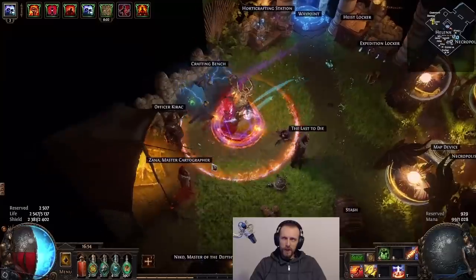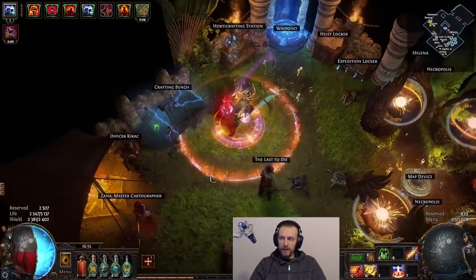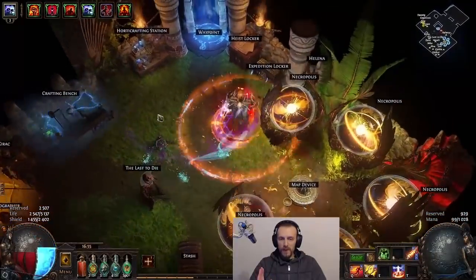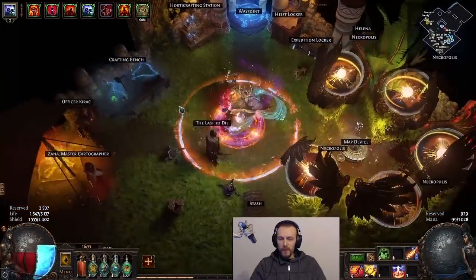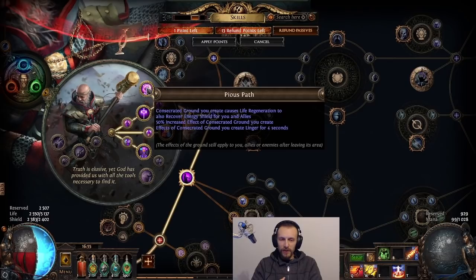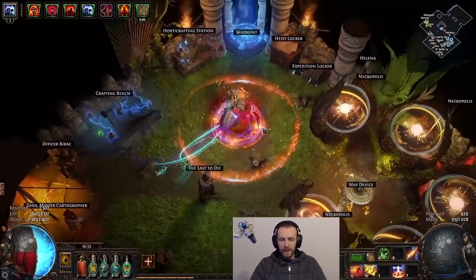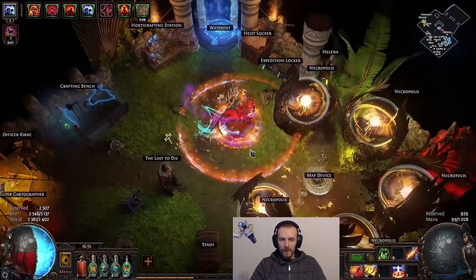One thing that I kind of overlooked was that you only get regen if you create consecutive ground. Like if I run without stopping for over four seconds, I stop getting regen. I have to stop to re-trigger consecutive ground, because Pious Path only gives you life regen as energy shield regen only if you have created consecutive ground recently, which is four seconds. So you have to stop constantly, but it's not an issue because I also need to use Flame Dash because I've got vines which slow me down a lot.